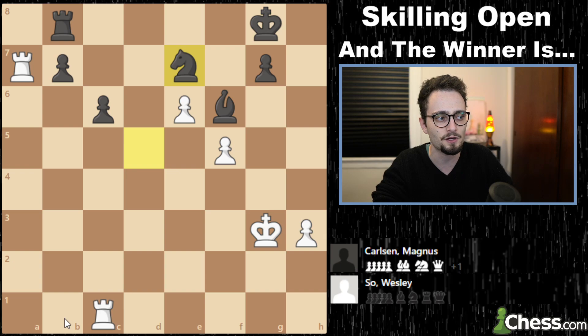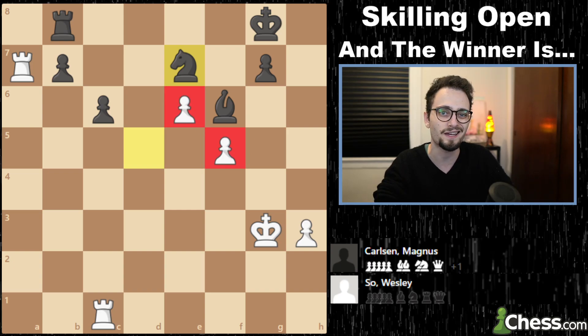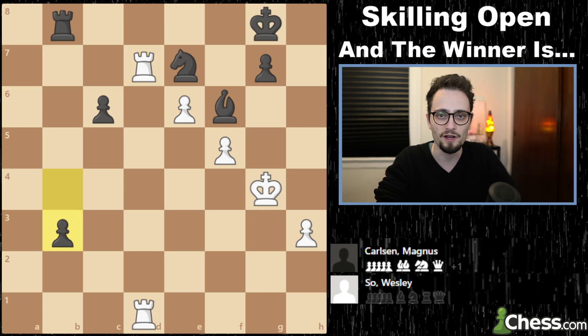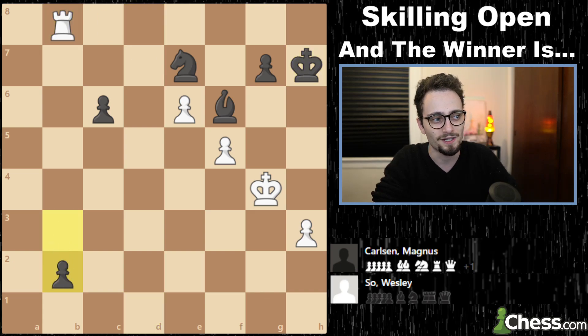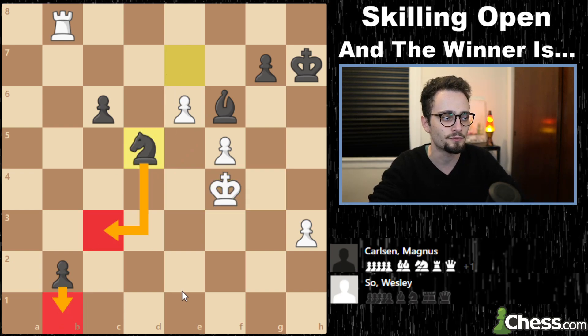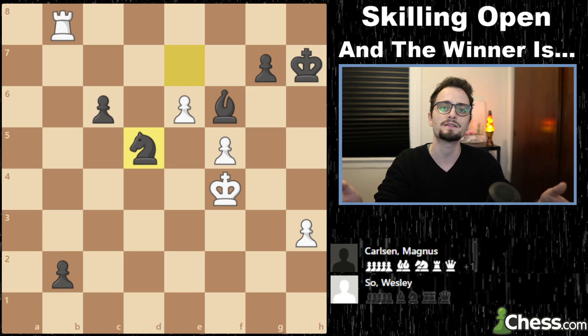Notice what Magnus does: he plays hopscotch with the knight, bringing it all the way back to e7. Everything is guarded, there are no weaknesses, the pawns are blockaded so they cannot push forward. The game ends with the b-pawn triumphantly going down the flank — a trade, but the pawn lands on b2, protected by the bishop. Knight d5 check, knight c3 will come in the future and promotion. Wesley So resigns, losing the game with the white pieces in the first round.